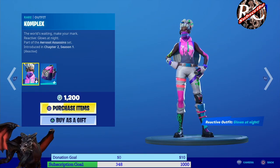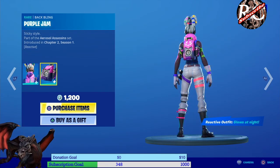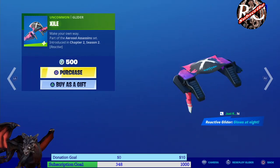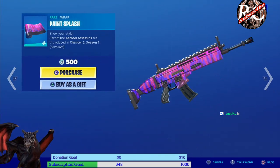We got Complex, which apparently has a reactive glow — which is actually pretty cool — and it's 1200 V-Bucks. It comes with a little back bling. Then we have Street Shine for 1200 V-Bucks. And we have Exiled for 500 V-Bucks. They're all reactive so they all glow in the dark.